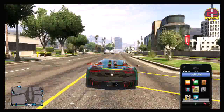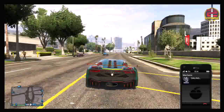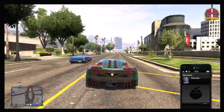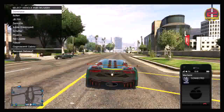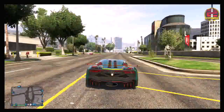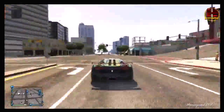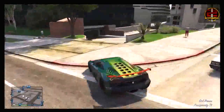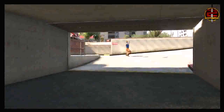Don't worry — the Bravado Rat Loader you buy will be replaced by the duplicated car. Simply replace a vehicle inside your garage; just know that the vehicle you choose will be replaced by the duplicated car you are duplicating. Then ring up the mechanic, get the Rat Loader delivered to you, and as soon as it gets delivered drive the duplicated car all the way back into your garage.